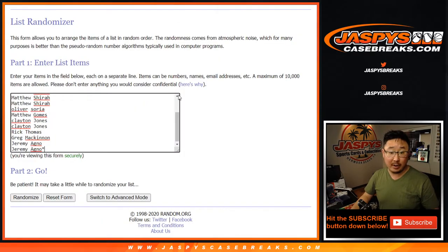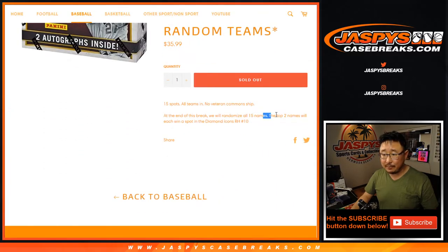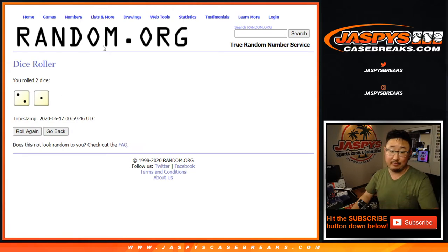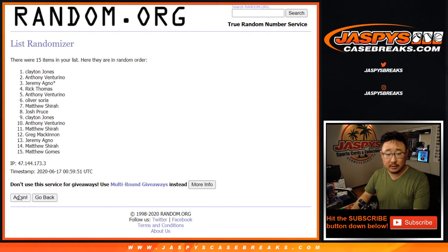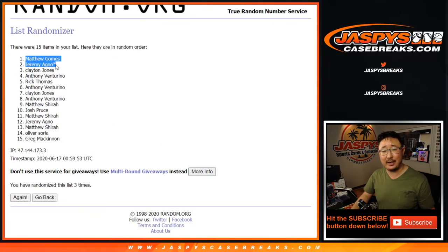Let's see who wins those final two spots. I'm grabbing the original 15 names — there they are. And once again, it's top two after three rolls. After three times, we got Matt and Jeremy. Matt G, Jeremy A — last spot mojo for Jeremy. You're in that Diamond Icons. There you go. Thanks for watching, see you next time.